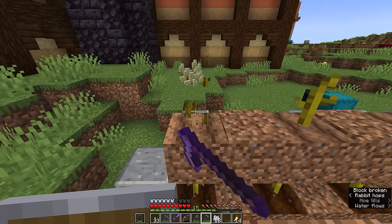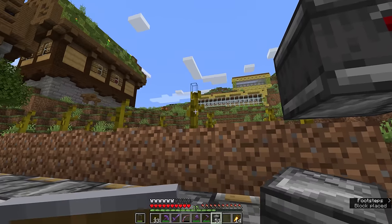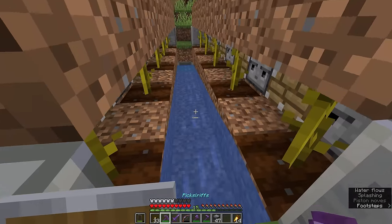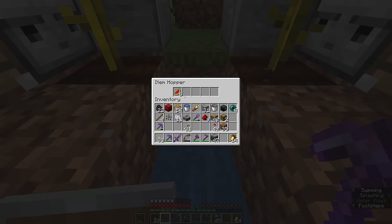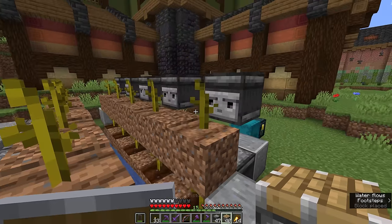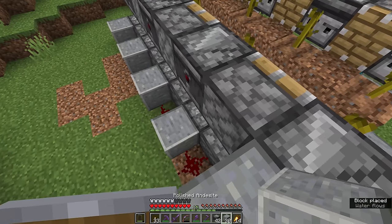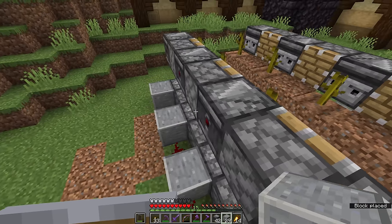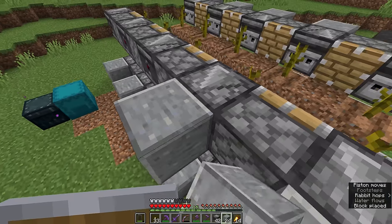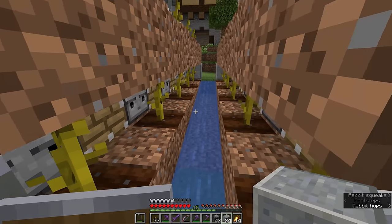I'll need to get a few more pumpkin seeds so that I can plant out the second row. This next set of observers is going to detect the pumpkin stalks here. And it seems like one of our melons has just been harvested — let's check the hopper down here. We got six melon slices. Unfortunately it's not possible to harvest a melon in its entirety unless you're using a silk touch tool and farming manually. But with pumpkins that works a little differently because it's only the solid pumpkin that gets harvested — there are no pumpkin slices in the game. The farm is ramping up — we have a few more melon slices in here.